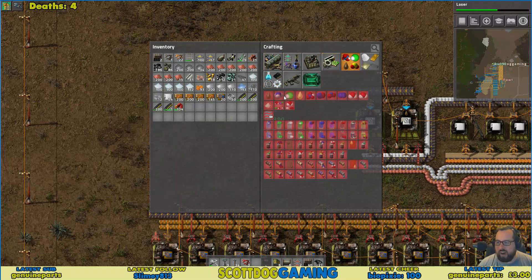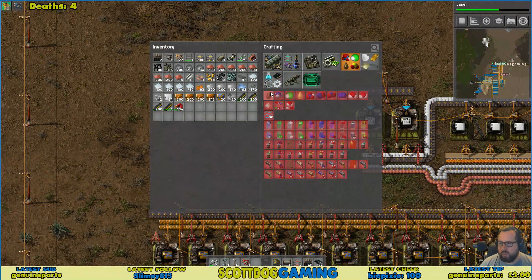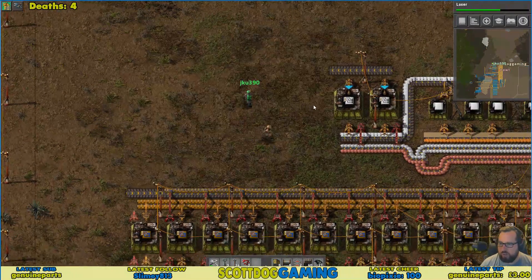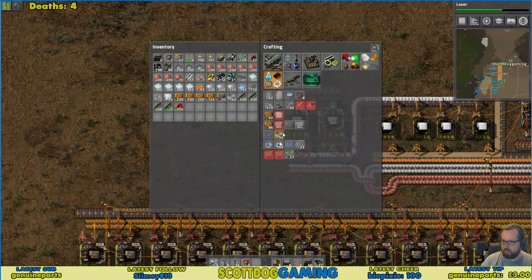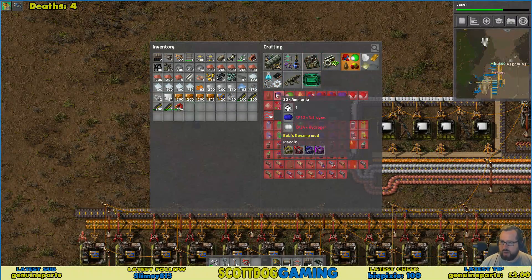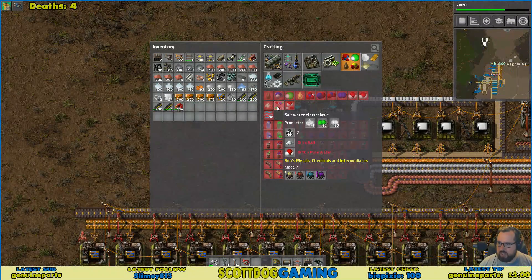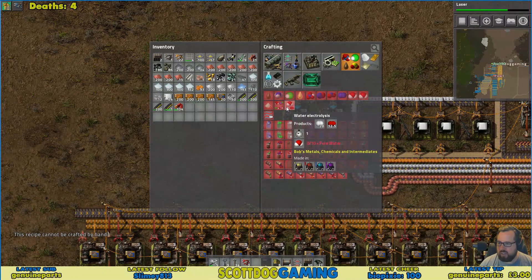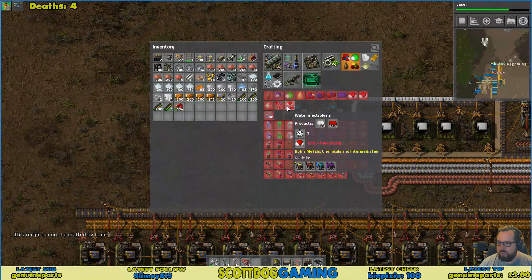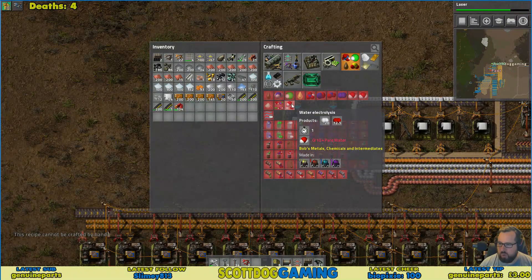If you click on the one with the funny circles with the bobbly bits — we need to make ferric chloride solution for these circuit boards. So I need hydrogen chloride, and for that I need chlorine and hydrogen. For chlorine and hydrogen you make them by using salt water electrolysis to get hydrogen, salt, and something else. So we need salt and pure water, and we need water electrolysis.